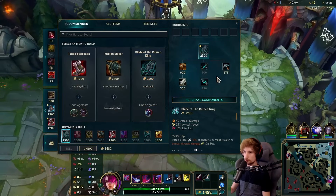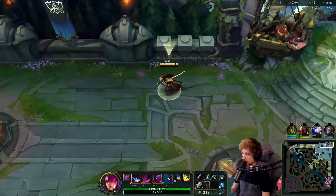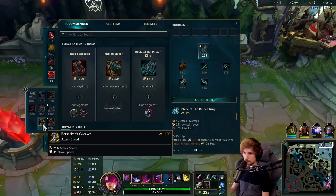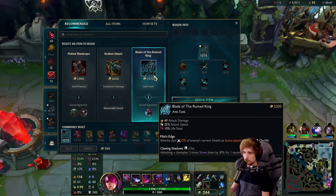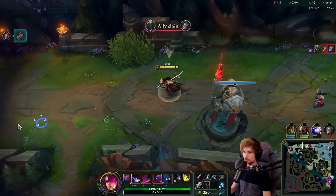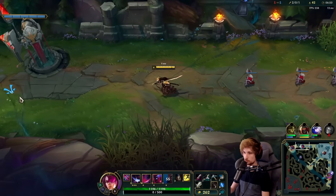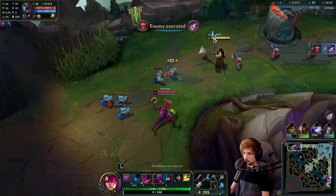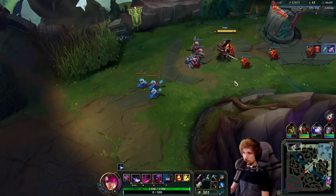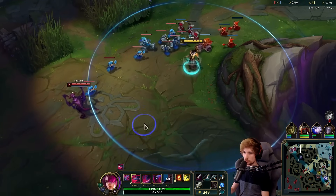Let's go for Recurve Bow — I'm going to be going for a Pickaxe and Longsword. What I'm going to do is not buy Berserker's Greaves for now. I'm going to try and buy Blade of the Ruined King as fast as I can. The faster I buy this item the faster I will win, because Blade will counter Cho no matter how tanky he gets. If I skip Berserker's Greaves I will win faster and outscale faster — we'll have less attack speed than usual but I'm okay with it.